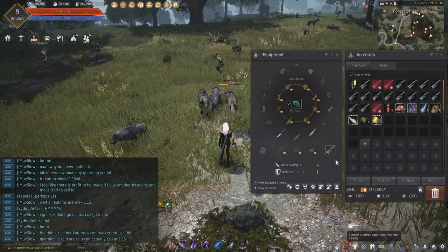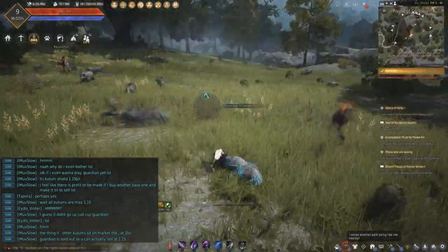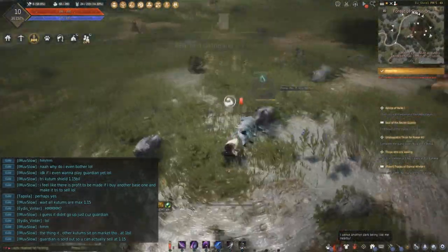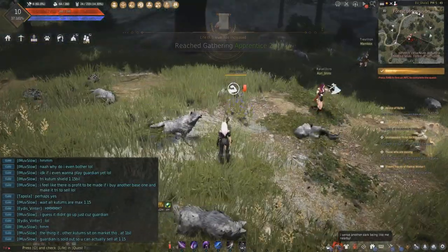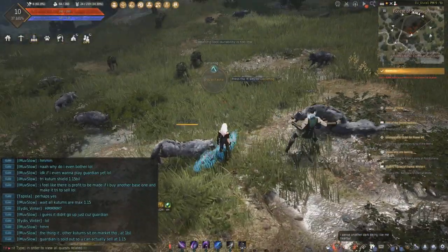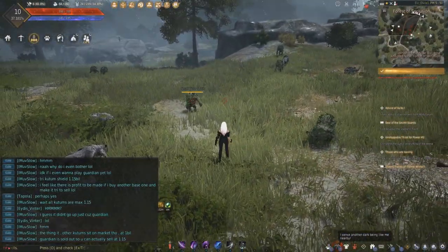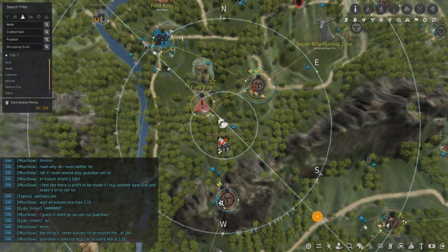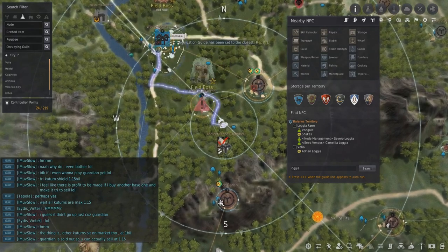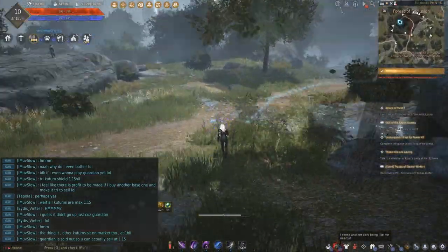By the way, you don't need any weapons — I'm just gonna unequip it. We don't need any weapons. Oh look, we got Apprentice 2. This can be you. Gathering tool durability is too low — what should I do now? Press M, search up Repair. It even says it — I knew there was one in Western Guard camp. So you can just run there.